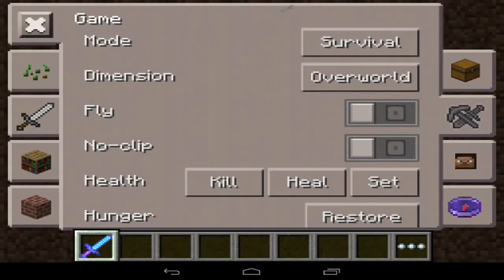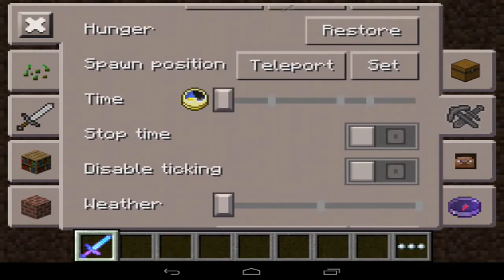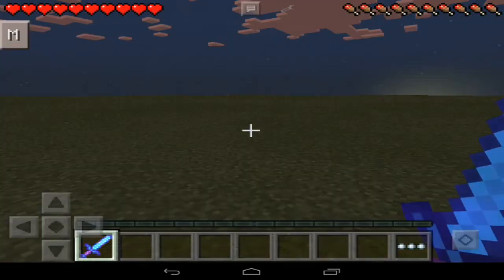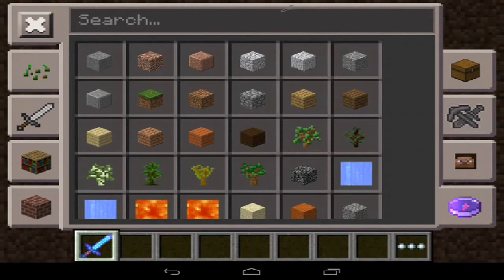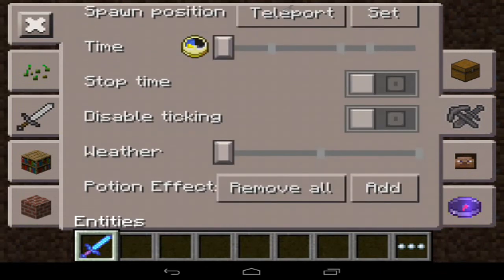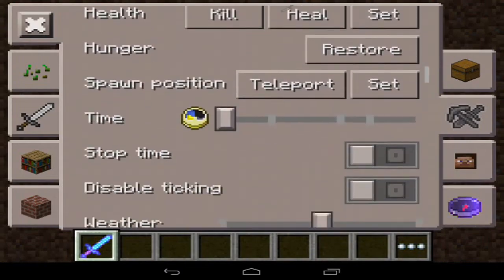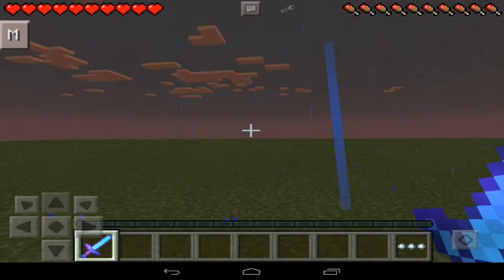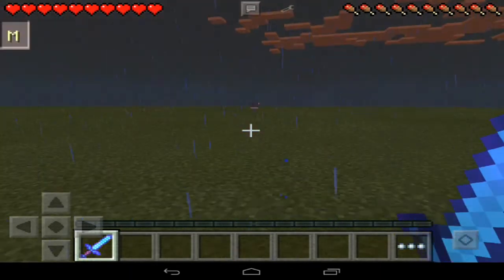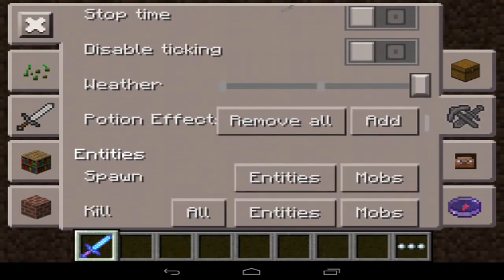For time, you can change it using a slider — the farthest to the left is daytime and the farthest to the right is nighttime. You can stop time and disable ticking. You can also change the weather — the middle setting is rain, and all the way over is snow, though that doesn't really affect us much.